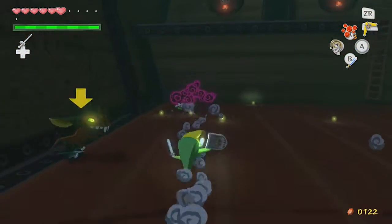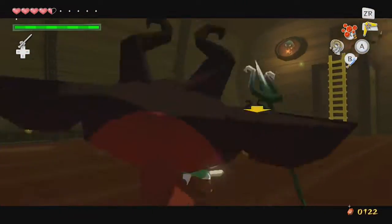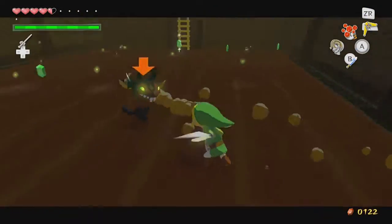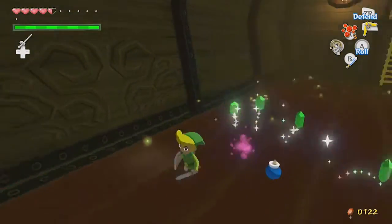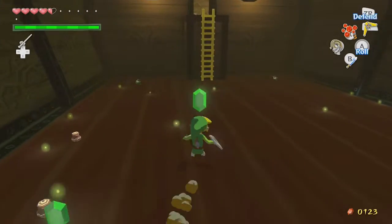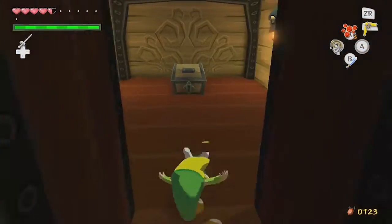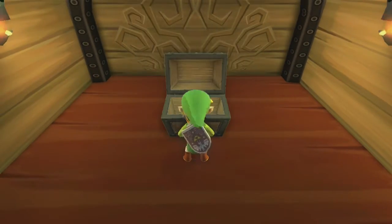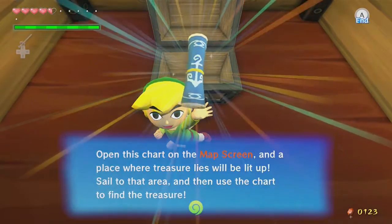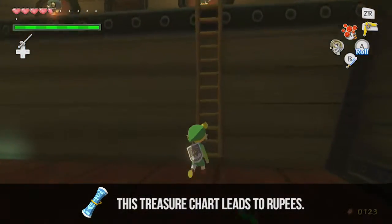Especially when Link sometimes just won't keep swinging his sword — he'll do a combo but then won't hit anyone on some moves. The ladder dropped down, so that's good news. I think we have pretty much all of them dead. You don't have to defeat all of them — just enough to drop the ladder. Let's get ourselves another treasure chart, and I'm going to get out of here because they are annoying to deal with.